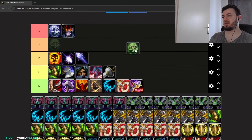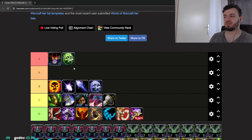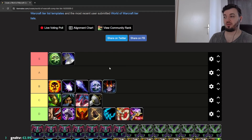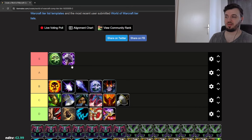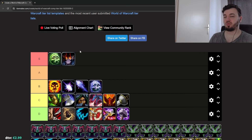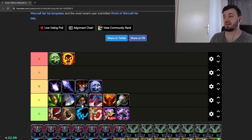Unholy DK is a ramp-up spec — not that great in double DPS, but you can try with Arms Warrior, Fury Warrior, or Retribution Paladin for some time. Shadow Priest with Unholy DK can be very fun — the CC chains together and you can win in the opener if they don't have immunities or death-cheating abilities.